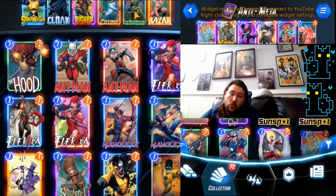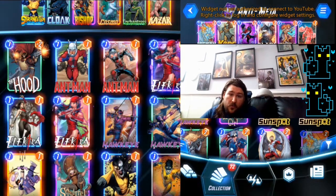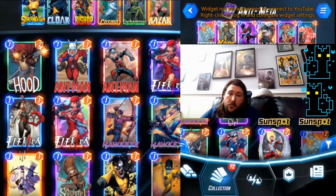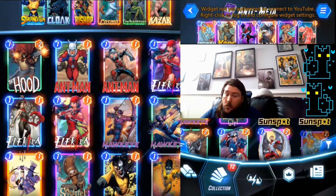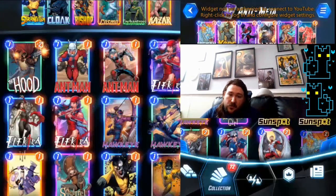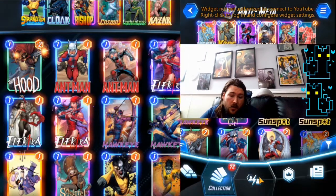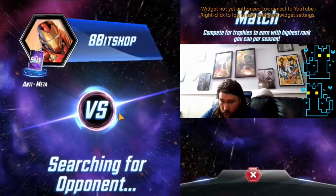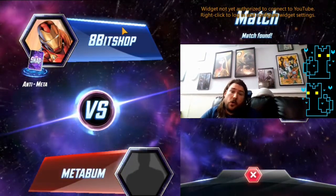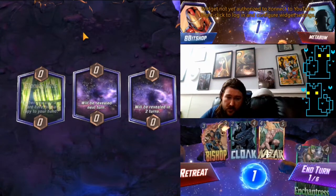Ideally we only draw one of our four-drops, or we draw them staggered enough that it won't be an issue. A four-drop plus a two-drop or one-drop is still okay. We're playing Cloak because it's a very aggressively statted unit and we can use it to move around our stuff that counters our opponent's stuff. Bishop gets stats really efficiently and lets us play a little more slowly when needed. You do need to play a more controlling style depending on what you draw — if you draw a lot of cards that turn off on-reveal or destruction effects, you need to play more reactively instead of just playing tempo.